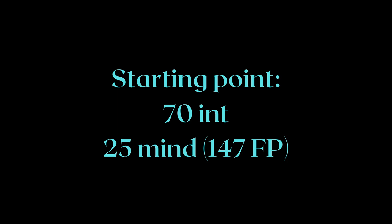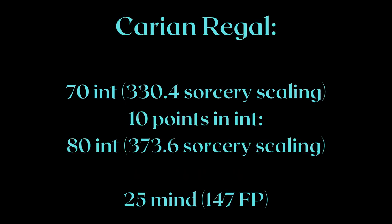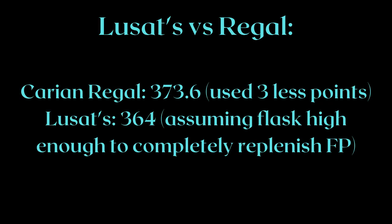To give an example: let's say you're leveling up with a starting point of 17 Intelligence and 25 Mind, which is 147 FP. You're deciding between a +10 Lusats or Carrion Regal. To switch to Lusats for the damage bonus, you need to upgrade Mind from 25 to 38 to get 50% more FP — that's 13 skill points. On the other hand, upgrading Intelligence to 80 is only a 10-point investment for the Carrion Regal. Carrion Regal comes out on top with more sorcery scaling with fewer stat points invested and doesn't require FP flasks to be maxed out.